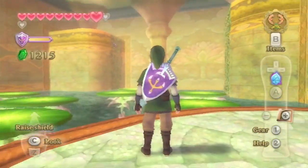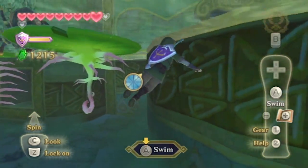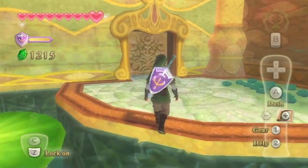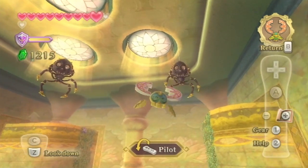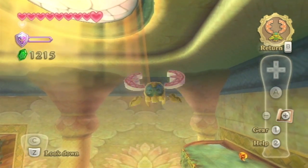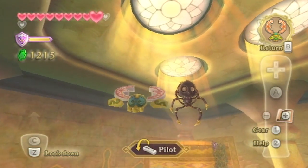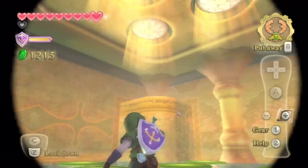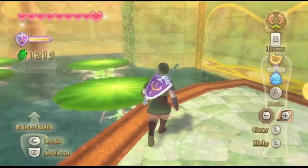There are a couple of Skulltulas up there. If we try to approach them on the lily pads — well, let's get up there. What I'm trying to do is cut down their threads, because they're going to fall in the water and die instantly. Or they'll get knocked off like that — that works too. I was going for the thread, but knocking them with the hook beetle can work also, so keep that in mind. They'll drown, so you don't have to worry about them.